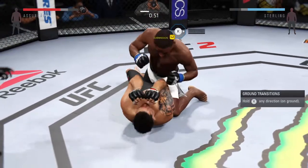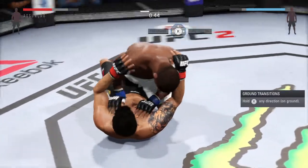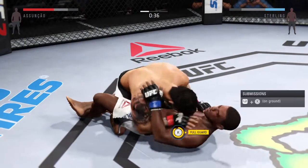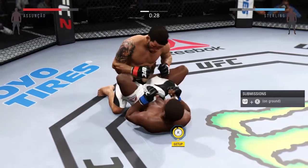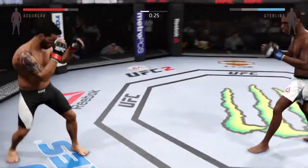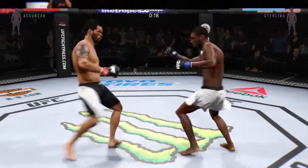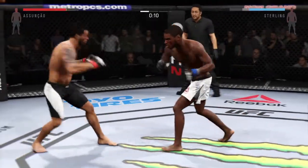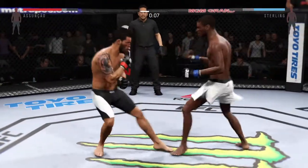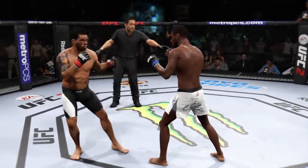PIP escape. Gets out of the full mount. He's posturing up here. Very nice sweep, and he's got it in guard. He missed that kick. Every shot he throws, he's looking to KO you. That's a big punch-kick combination. He's doing a great job of being unpredictable and mixing things up here.